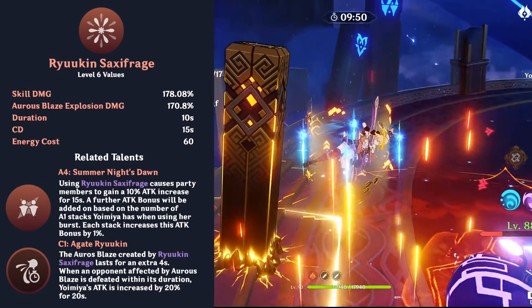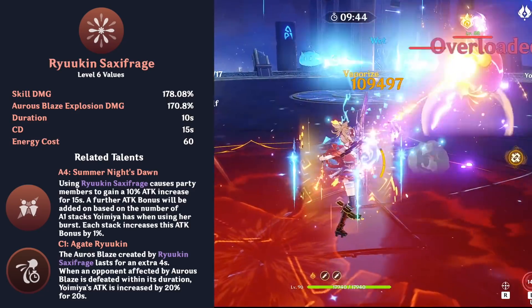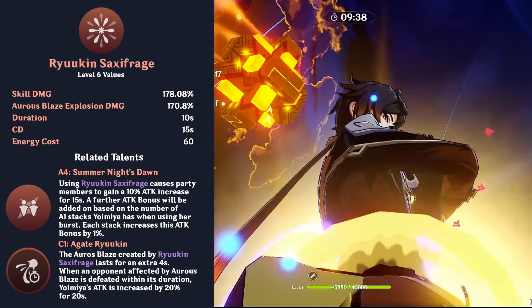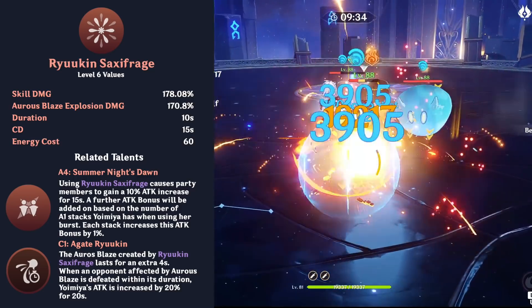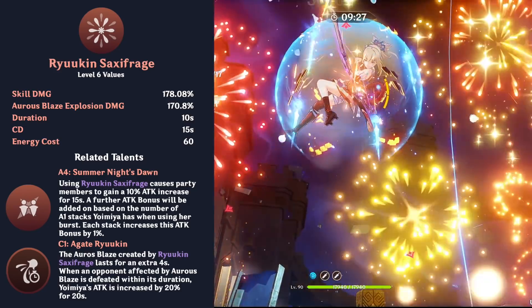Yoimiya's elemental burst deals an instance of Pyro damage and applies a mark to the target. Whenever the marked enemy is hit by one of Yoimiya's teammates — regardless of whether the teammate is on field or not — an explosion will occur, dealing AoE Pyro damage. This explosion can occur once every two seconds. However, because of ICD, Yoimiya can only vaporize every other explosion unless damage is intentionally delayed by half a second.